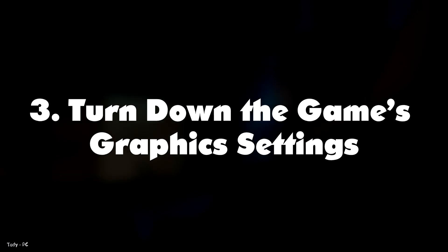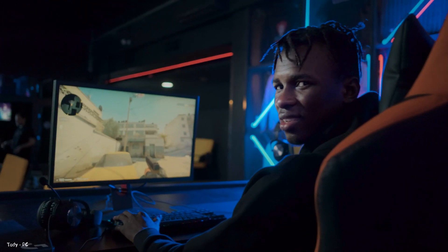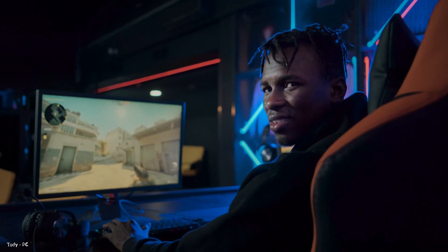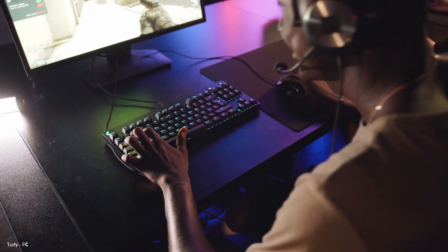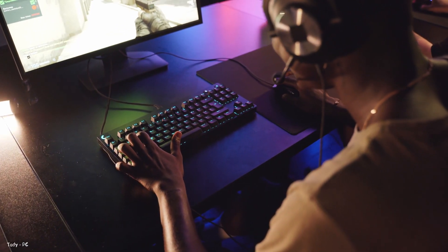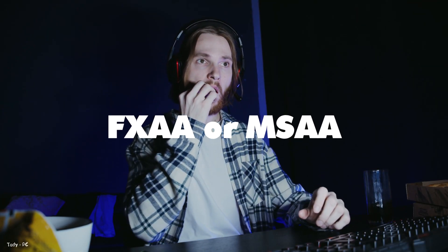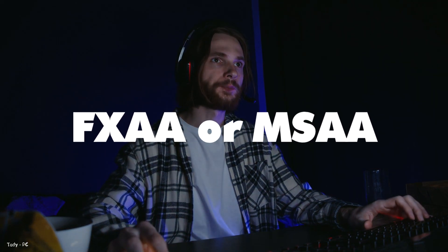Number three: turn down the game's graphics settings. Maxing out a game's graphics settings to the extreme is very tempting and will definitely make your games look great. However, you may run into the risk of turning your games into a glorified slideshow if you're not careful enough. You can ensure smoother gameplay with higher FPS by turning down the texture quality to say video RAM, or using a lightweight anti-aliasing setting such as FXAA instead of MSAA.